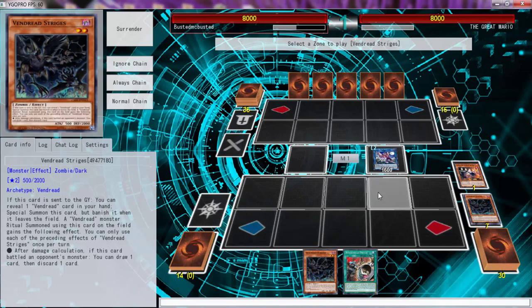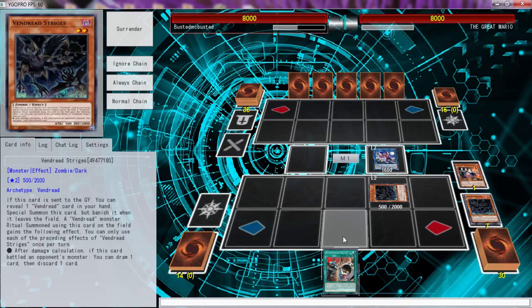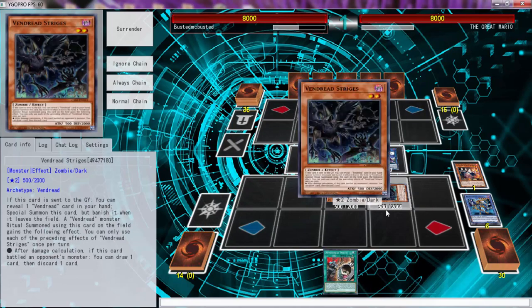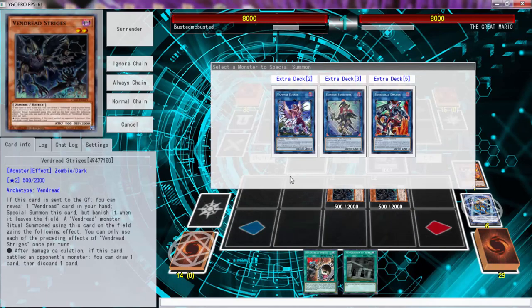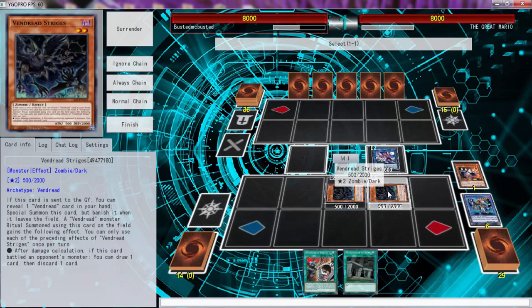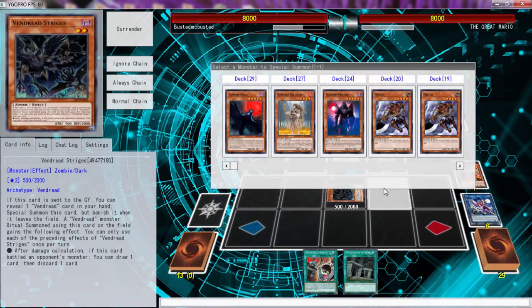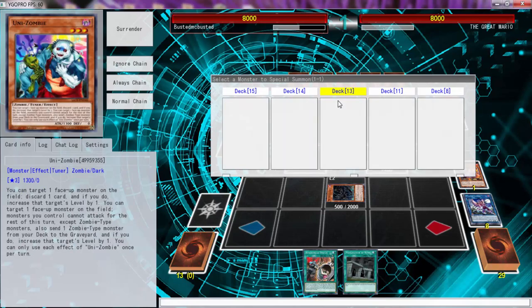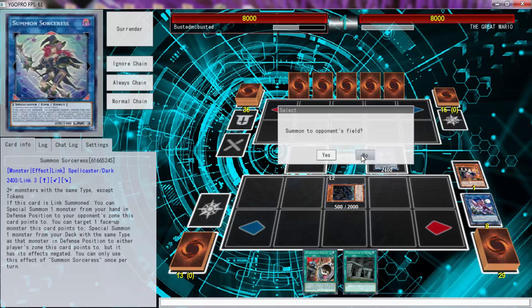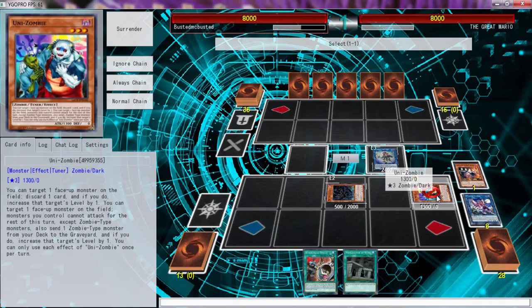We're going to special summon this guy — it doesn't really matter — then use Striders' effect to reveal the Origin and special summon that guy over there. I'm going to draw a free card, which is really good. Then we can go into Summon Sorceress, because this makes this deck about 40,000 times better. We can target this guy to — actually we can go into a Solitaire, but since this guy is a tuner we'll get Uni-Zombie. We don't want to special summon to our opponent's side of the field, so we go into Needle Fiber.